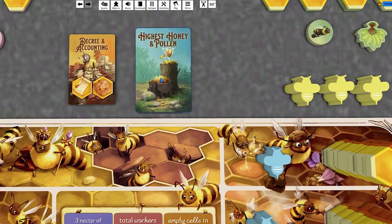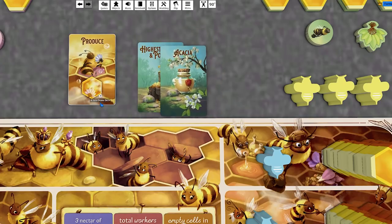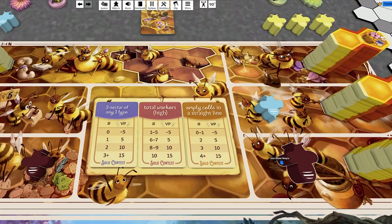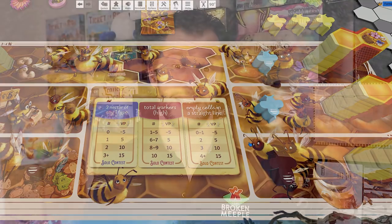You can also tackle the solo mode, which has very minimal upkeep — it's very easy to operate and not a great deal of extra rules. But it's essentially a beat-your-own-score mode, although you do have contest cards to aim for as well with a minimum requirement to achieve a certain number of points. You've also got annoying drone meeples that can block spaces for a fair length of time, which gets on your nerves. Other than that, the solo mode is fine, though I don't think it's one I'd want to come back to that often. I'd rather play this as a two or three player game and have the race against other players.